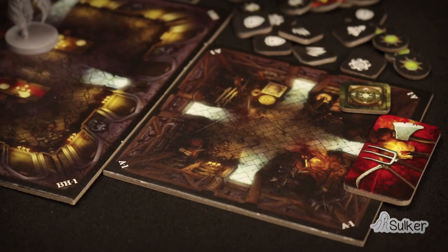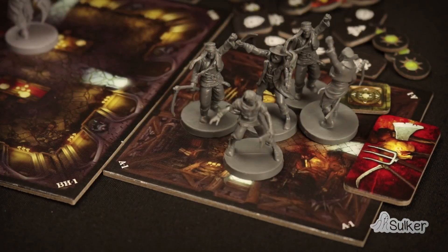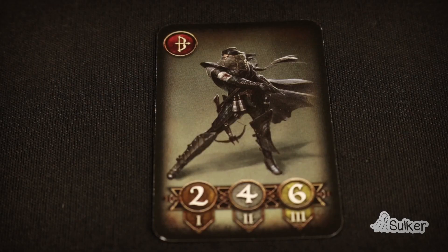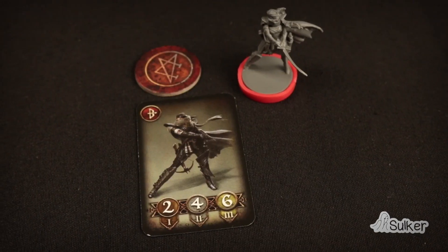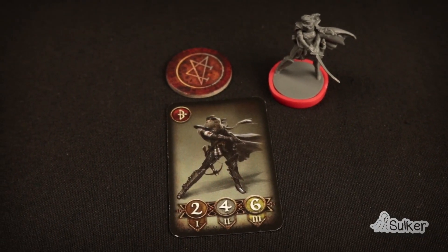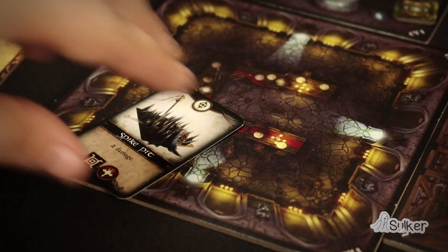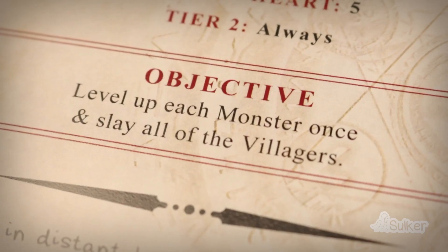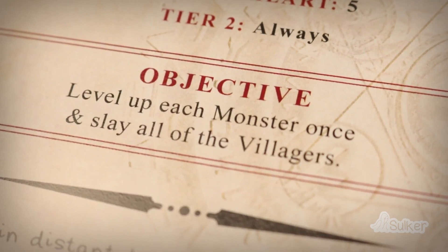New villagers appear at the end of the Villagers phase. Draw a respawn card and place the villagers shown in a respawn zone chosen by the players. The mission indicates the level of respawn at each moment. When hunters appear, a class token is taken out of the bag, which shows the hunter's class and makes them the nemesis of the monster with the same class. In the Cleaning phase, all used traps are discarded and a new one is placed on the general board. Monsters win the game if they achieve the mission goal.